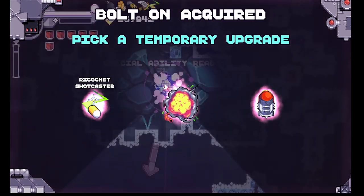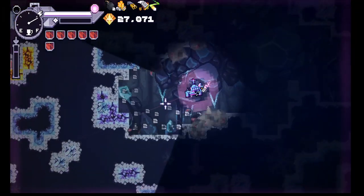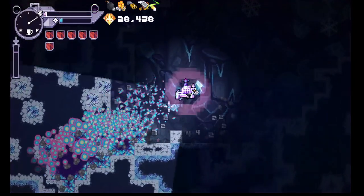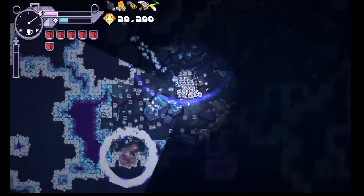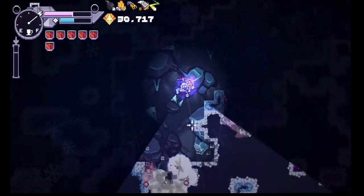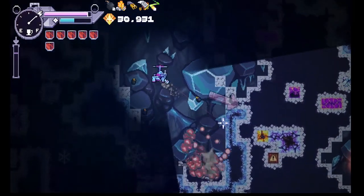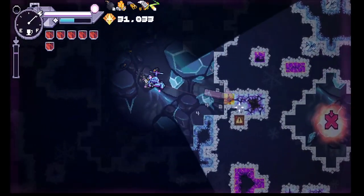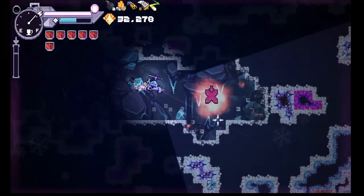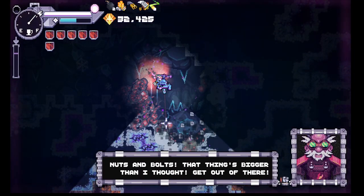Now this would be interesting with this shotgun blast. But it slowed it down even more too. Well, as long as we're not fighting enemies I think this will work out okay. But we can confirm that if you go with two modifiers to your rate of fire that talk about slowing it down, they do stack. Nuts and bolts — that thing's bigger than I thought. Get out of there!